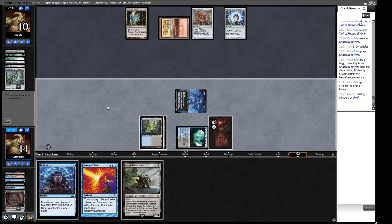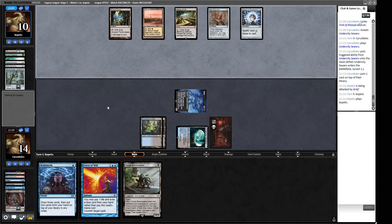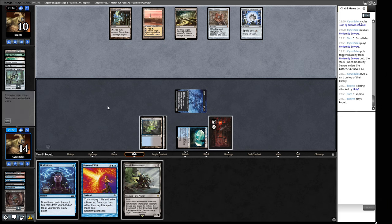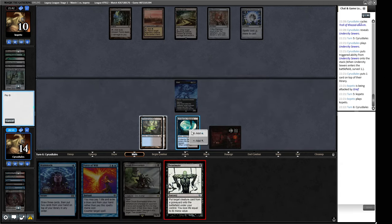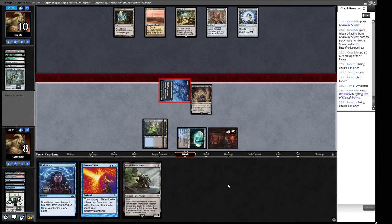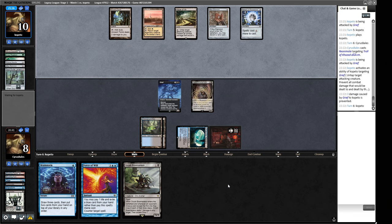We can't Brainstorm through the Sphere, so we just attack for three. We hold up Bowmasters and Force of Will. Bowmasters isn't a particularly exciting threat here with a Maze of Ith in play — that's exactly why I wanted that Reanimate. Our opponent can Crop Rotate at any time, so if we deploy Bowmasters at end of turn they'll know the coast is clear. I don't think Bowmasters adds a lot here — it's like two extra damage to the clock. I'm happy not deploying it and keeping Force of Will available at all times just in case.